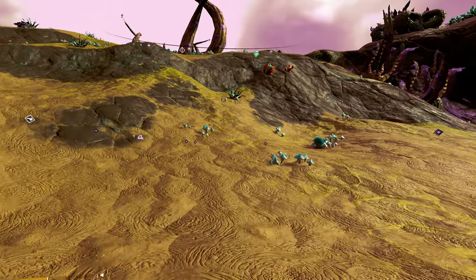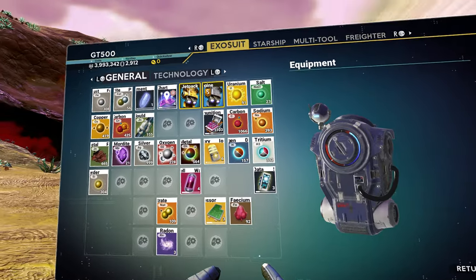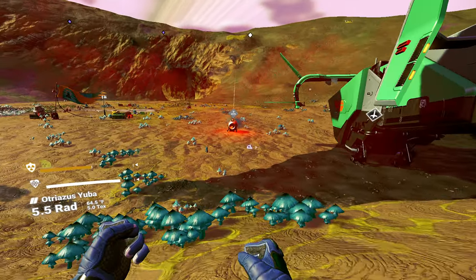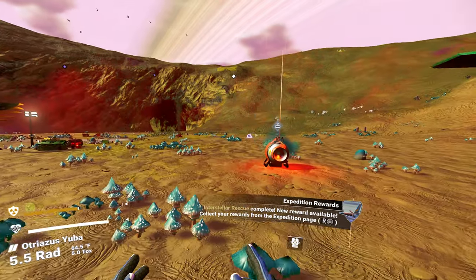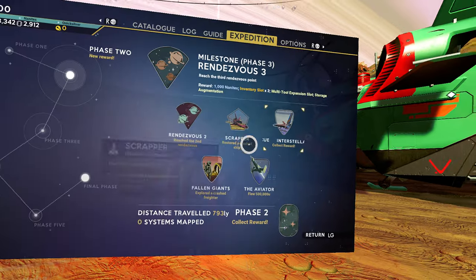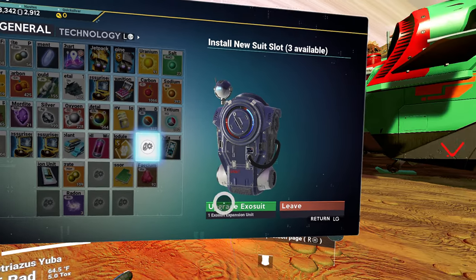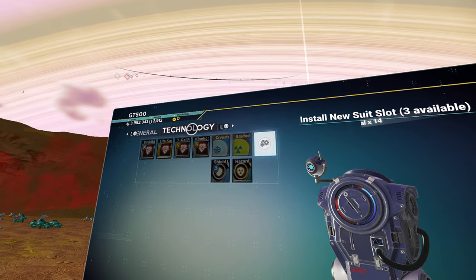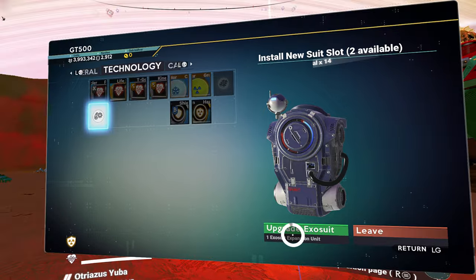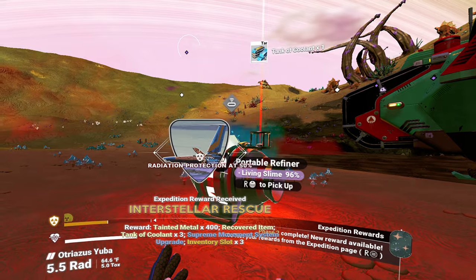I do need to go to a star base. Have I freed enough inventory space? I think I have. Let's go ahead and claim some stuff. Clicked reward. We need technology. Probably we can move that stuff out of our inventory.